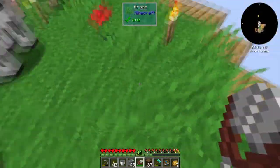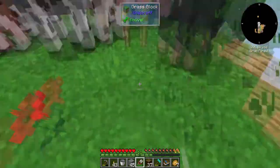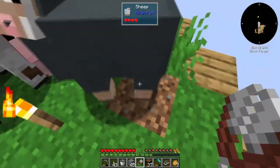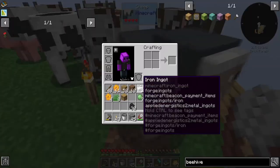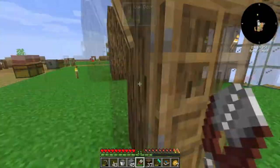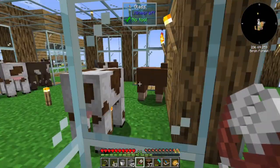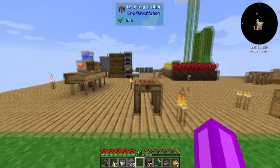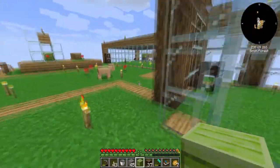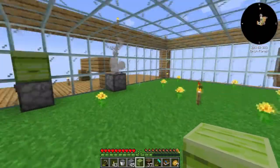A ton of animals are spawning here. That's eight — good enough. I only bred one cow and somehow a sheep got in there. Whatever. I made this little mob filter thing so only I can go through here so I don't have to worry about the bees escaping.